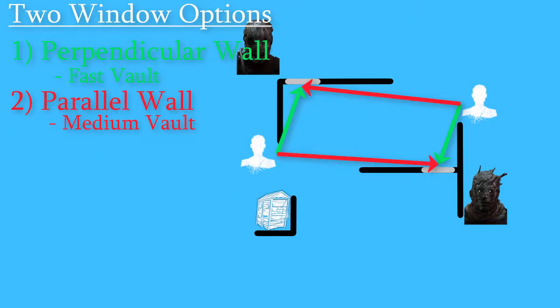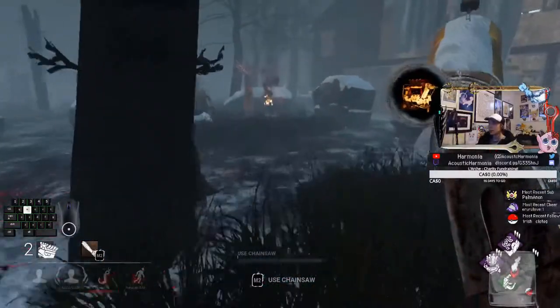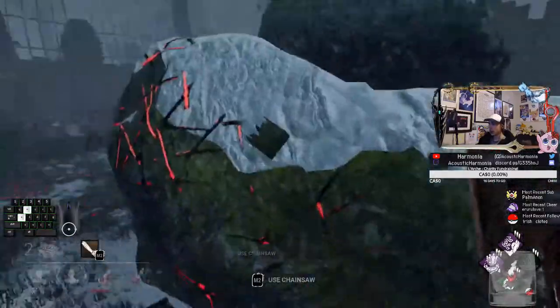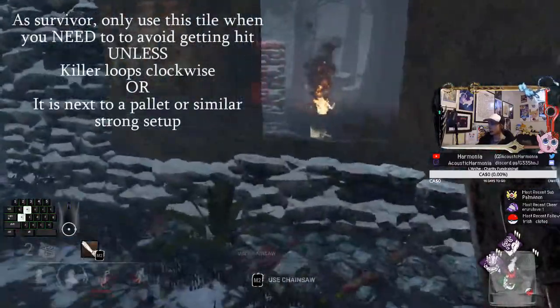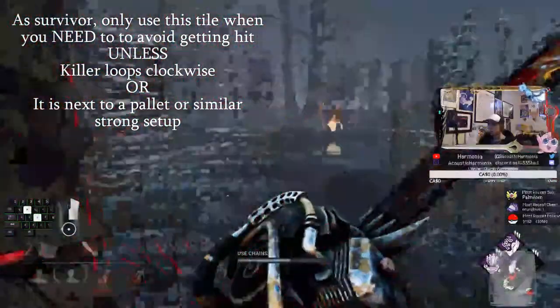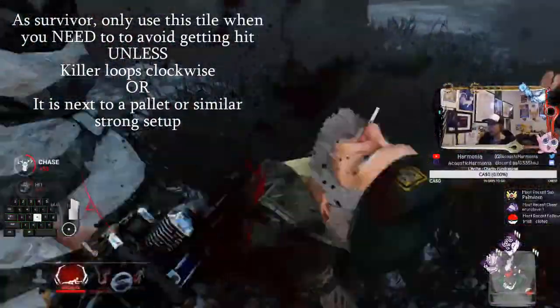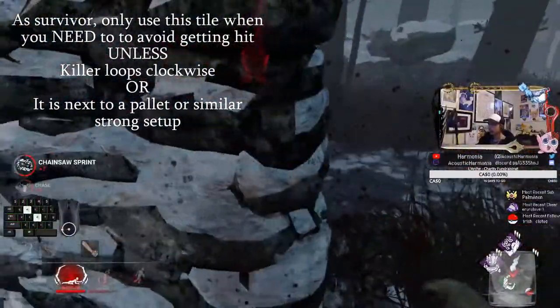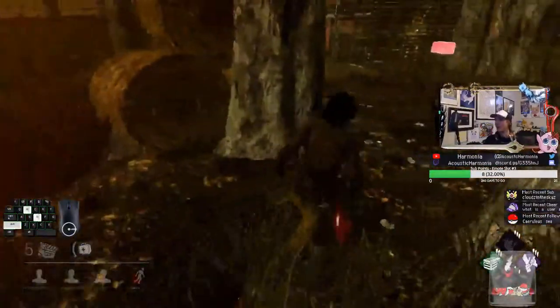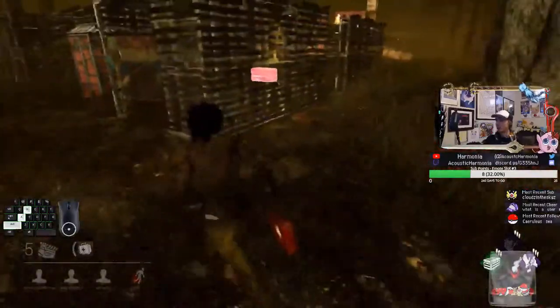Because of the amount of 50-50 guessing games on T-walls, you typically want to use them as a chance to make it to the next tile to run the killer on, rather than relying on T-walls to keep the killer at bay. There's too much guessing that goes into this tile, and without a pallet there's no way to break the killer's bloodlust, meaning they get faster and faster until they get a hit. Only rely on T-walls if you can run it clockwise and the killer never changes the looping direction, or if it's next to another strong setup such as a pallet. Otherwise, you should typically only be running it when you're put in a position where you have to, keeping an eye out for the next tile you can make it to from there.